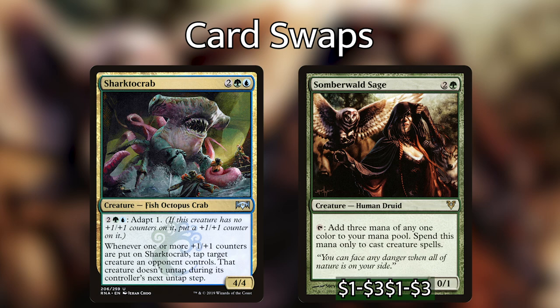Next, I'm taking out Sharktocrab for Somberwald Sage. Sharktocrab is a cool card — I have a soft spot for Simic from the recent Ravnica set — but the adapt ability felt lackluster and a one-off tap-down isn't great. Somberwald Sage will give us a lot more value. It can tap to give us three mana of any one color that we can only spend on creature spells. The deck is primarily big creature spells, so having what's essentially a Black Lotus we can tap every turn for creatures is powerful. Getting it down on turn two or three means we can play our commander on turn four.